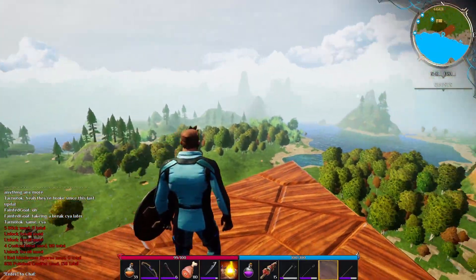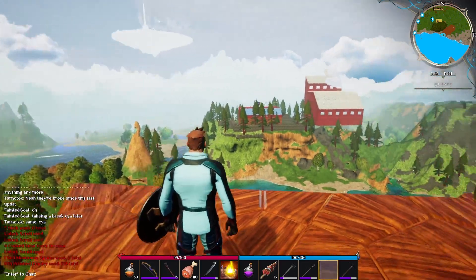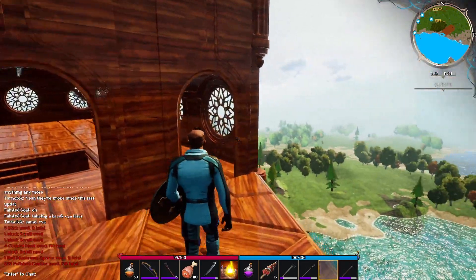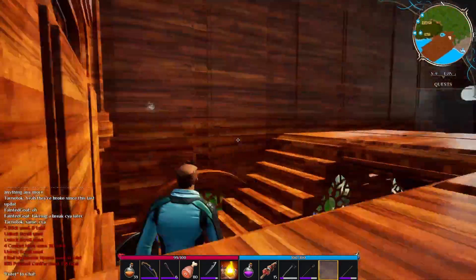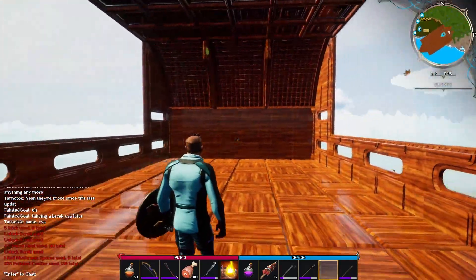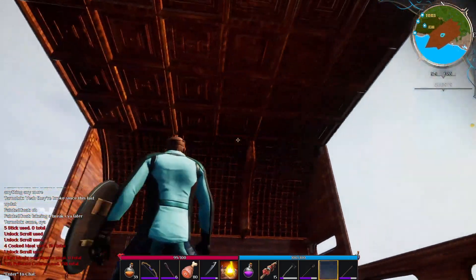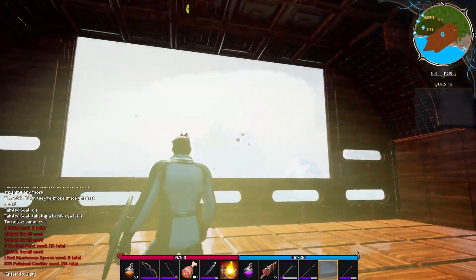I totally could have done some interior decorations in this ship, but today we're just going to keep it simple and focus on how to make the build float. Basically, builds in Dreamworld don't really need to be tethered to the ground — you can place stuff in open air, which allows you to make builds suspended in the air.